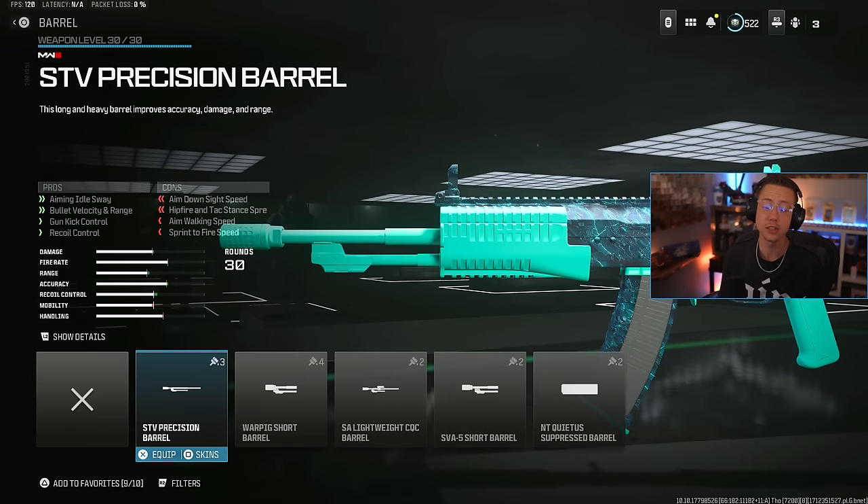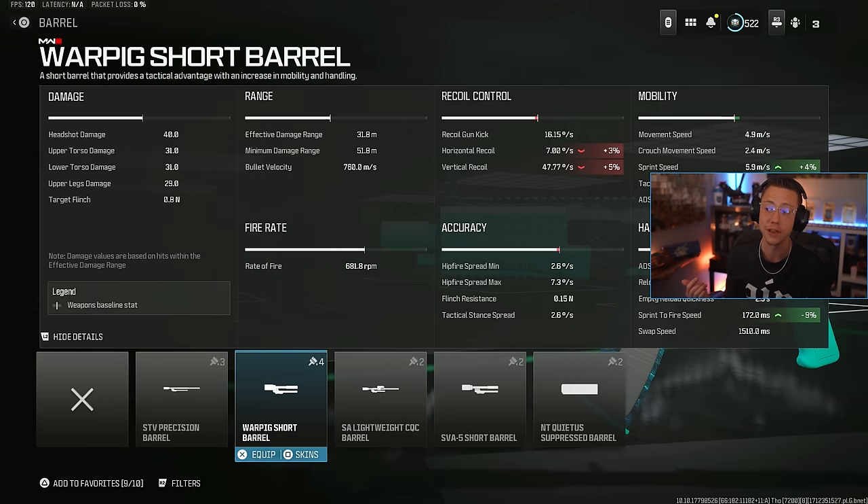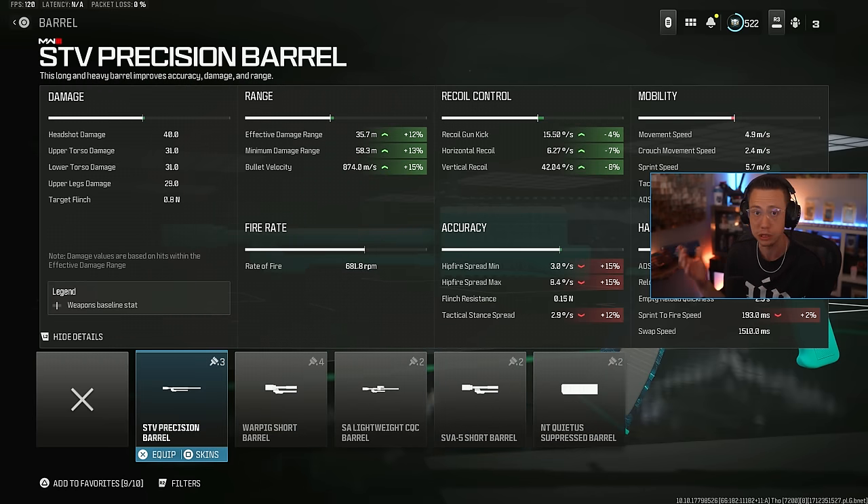The barrel category is largely weapon-specific, so we don't need to spend a ton of time on it. If you're using a mid to long range gun, use a barrel that extends range, velocity, or control. If you're using a close range weapon, you probably want something that increases your movement speed, ADS, sprint to fire, or strafe. You just build it to enhance that weapon's playstyle a little bit more.